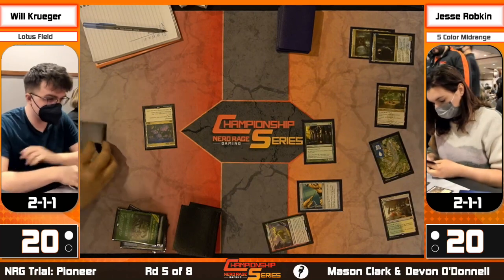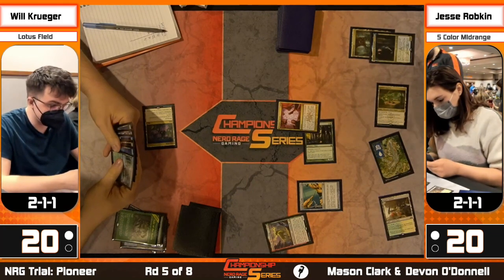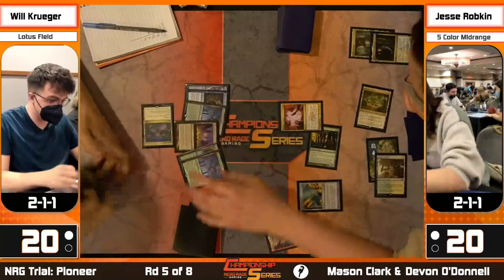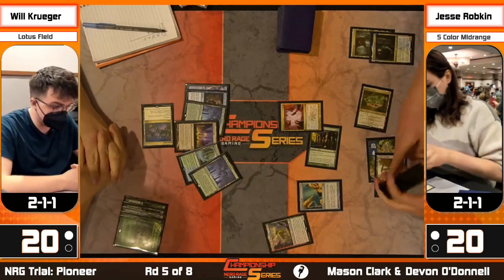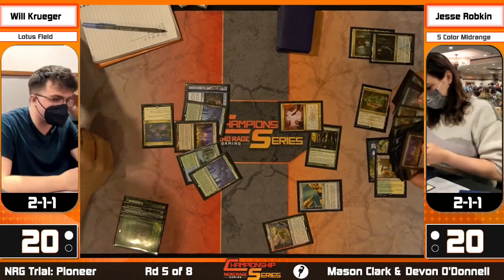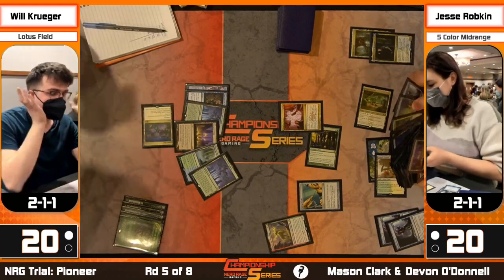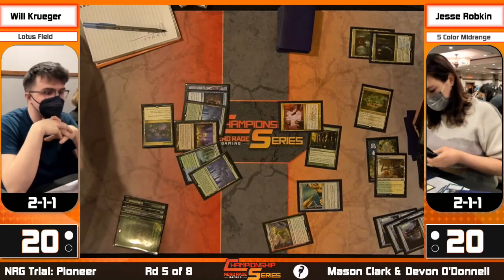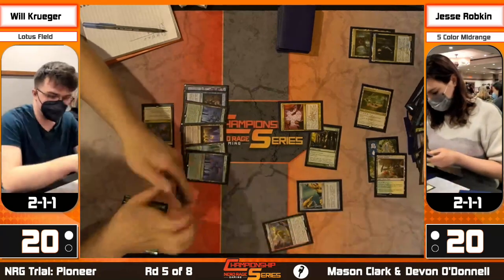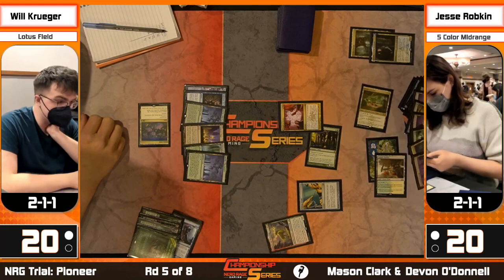Jesse does have Slaughter Games in hand. She can name Hidden Strings, Pour Over the Pages, or Peer into the Abyss - there's a lot of options. She's tanking in a very awkward spot. Looking at what she takes out - there's a Pour in hand so she didn't take Poor. We see two Boseijus, Botanical Sanctum, Thespian's Stage, Otowara, and Peer - just lands and Peer. Will does have the answer to the Needle, and naming Hidden Strings is actually quite good given what we saw in game two.